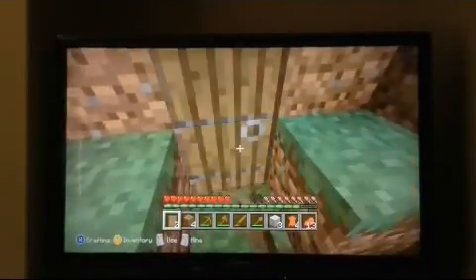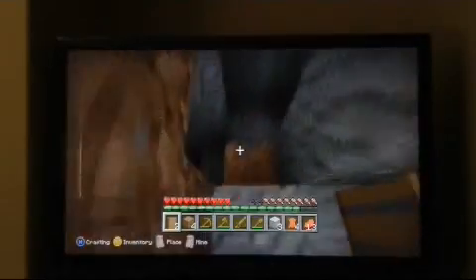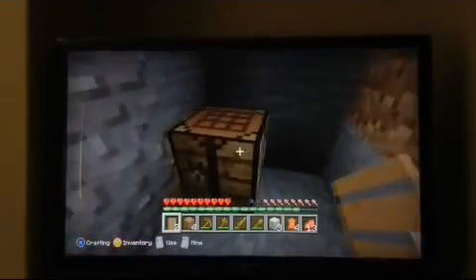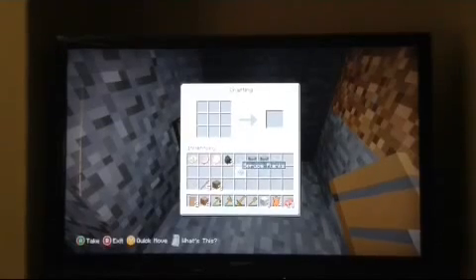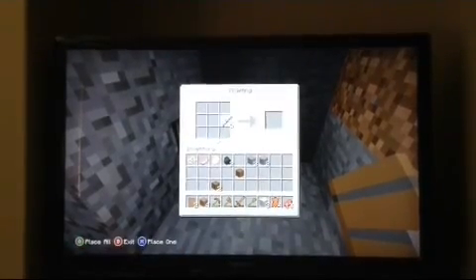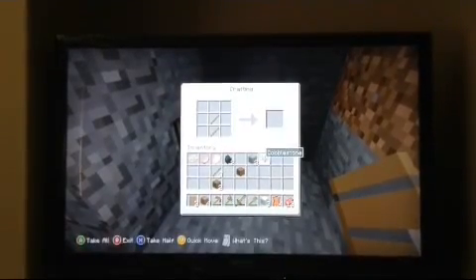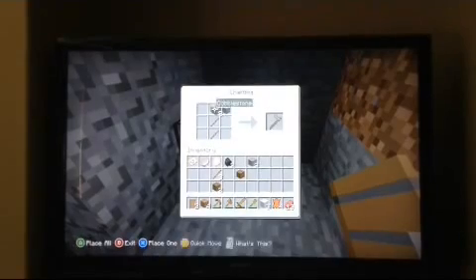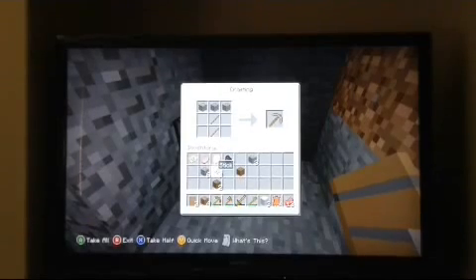We got our house ready with a cave included — that's pretty cool. We were going to make a pickaxe to get that iron. Okay, let's just make a better pickaxe so we can get the upgrade — mostly you don't need to get the upgrades, but it's okay.